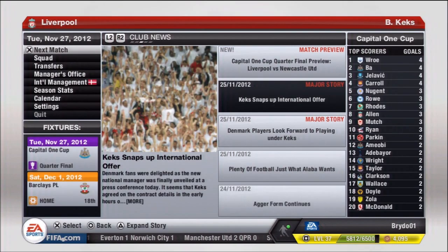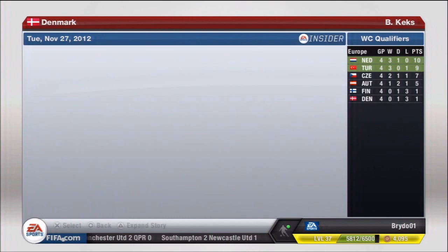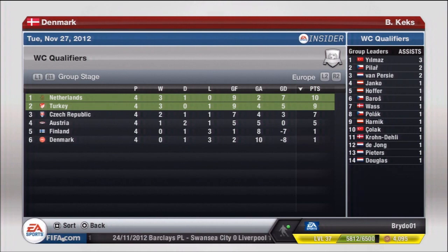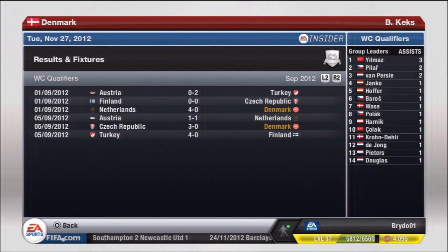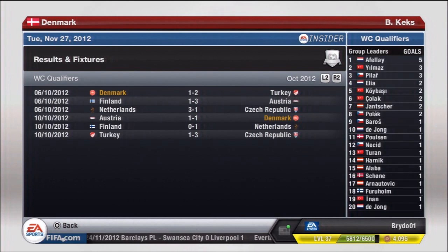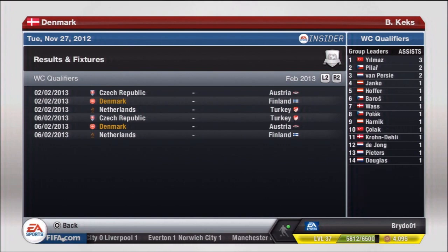Eriksen could be a player we look at for Liverpool — a lot of you have been asking for him, and it's nice to have a free trial before committing. Looking at the World Cup qualifiers, four games have been played and we're sitting dead last with a negative eight goal differential, one draw, and three losses. Turkey is the team we need to catch, and our next game is in February against Finland. We lost to Czech Republic, Turkey, and drew with Austria — so we really have to work hard.